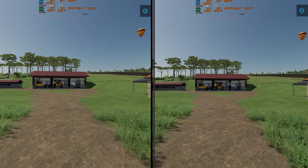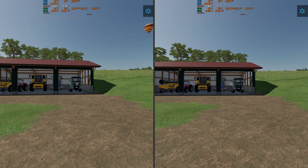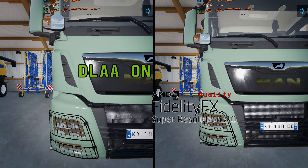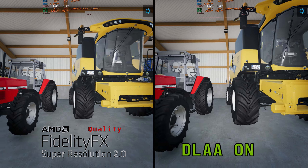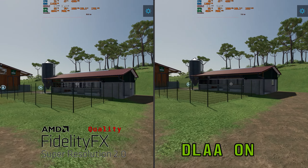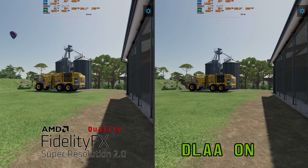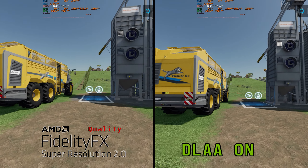Here's our next comparison. One of these is FSR 2.0 and the other is DLAA. AMD FSR is on the left side and NVIDIA's DLAA is on the right. DLAA does look a bit better because FSR still suffers from the flickering that the native TAA implementation also does — we can see it on the chicken coop here. DLAA just looks a bit better and a bit more stable, which is why we are comparing against DLAA instead of native.